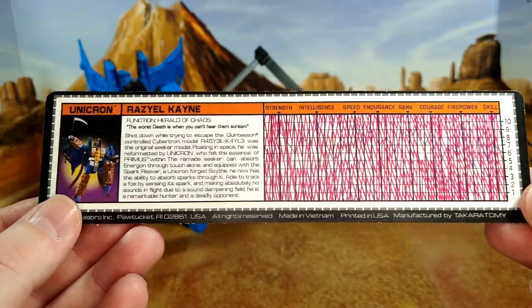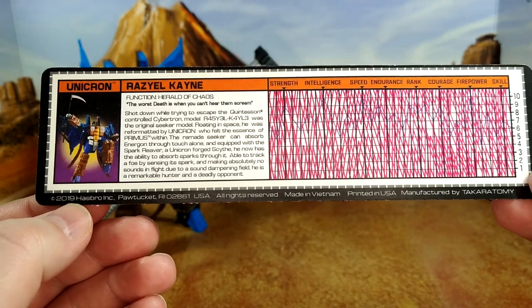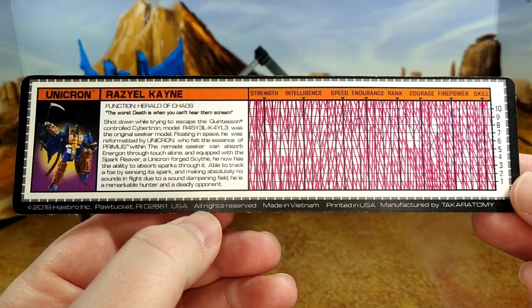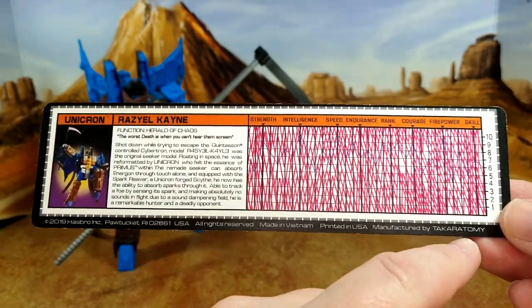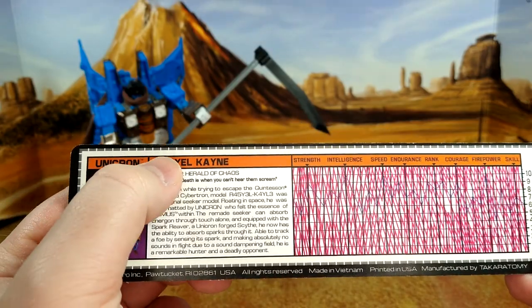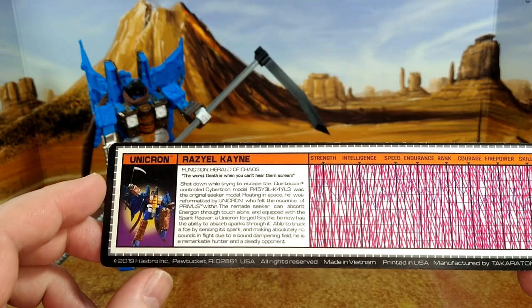The tech specs are really well done. He has a 2019 Hasbro ink, all the 'Made in Vietnam,' 'Printed in USA,' Takara Tomy — all the details. The faction is Unicron, the name is there, and he has all the different skills listed.